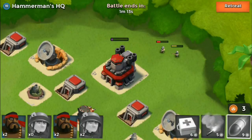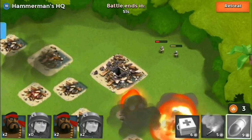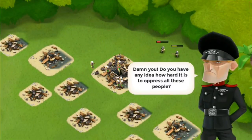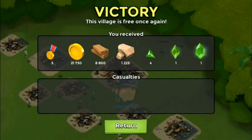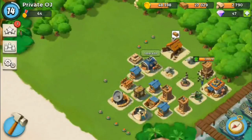Let's have a look at the loot here guys — 21,000 gold, 8,000 wood, 1,200 stone, a few shards, and a crystal, which is amazing. Thanks for watching guys!